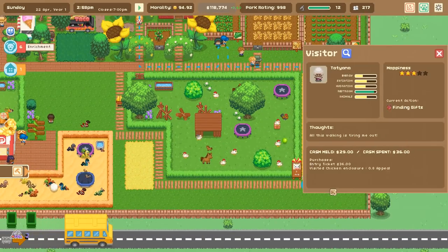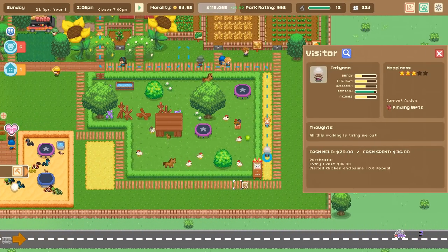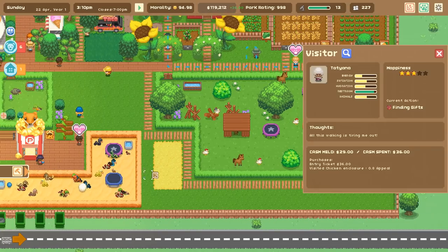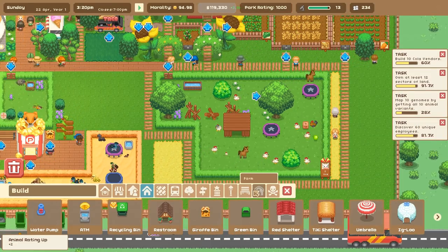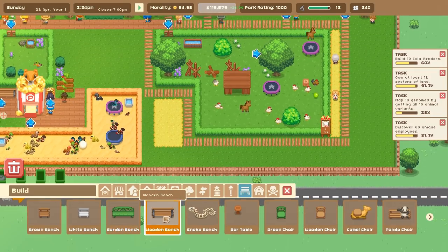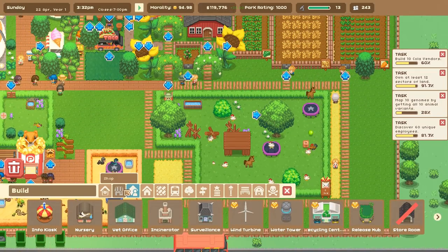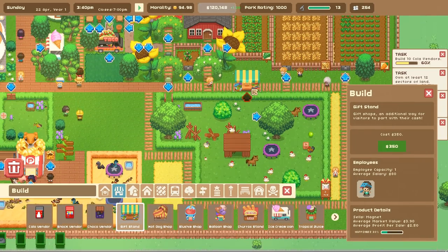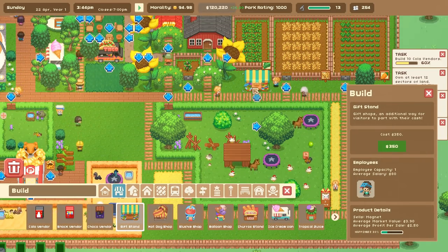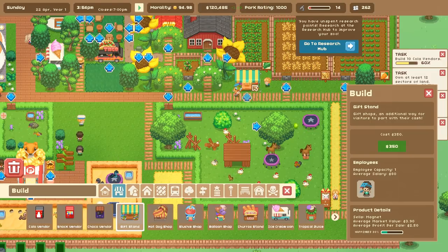We have a customer who's gotten this far - all this walking is tiring her out and she's trying to find some gifts. Tired from walking means we should definitely have some places for people to rest, and if they want to shop we can put in a cute little gift stand over here. It looks like a little farmer's market right here - it's adorable!